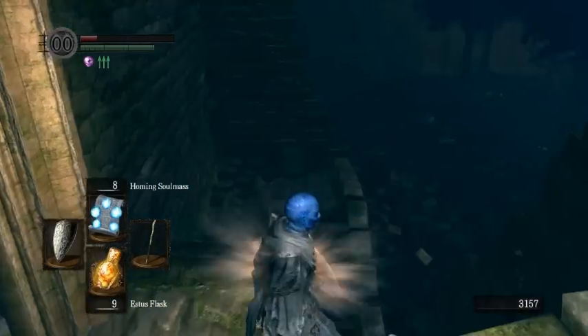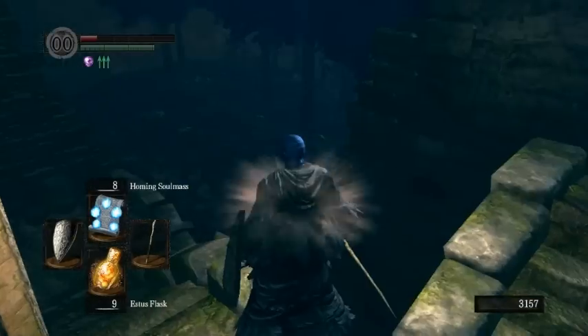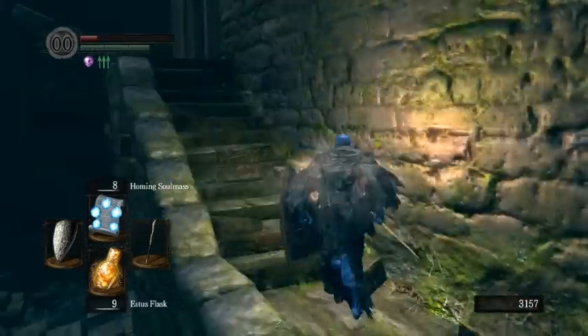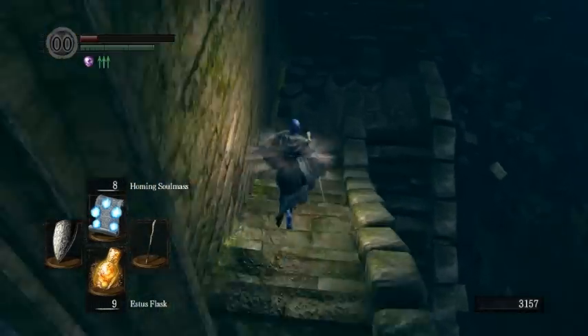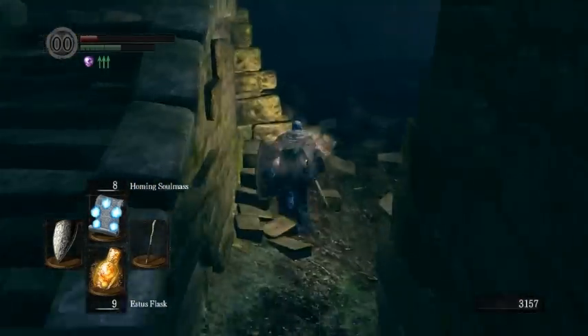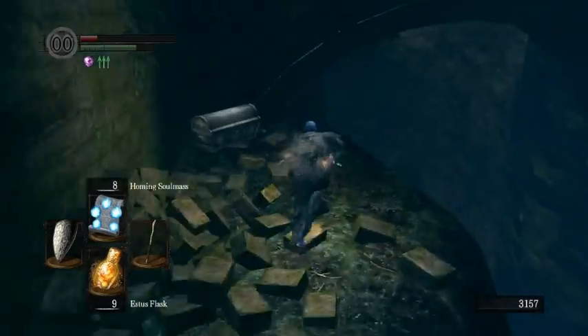Right here is a good example of a place where you can take variable fall damage. If you want, you can just walk off the edge, roll off to take less fall damage, or jump off for maximum, or just walk down the stairs for none. In this case, falling off here and then falling off the next area after two hits from the Titanite Demon will bring you down just enough to 20%. And it's real fast.